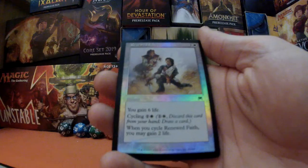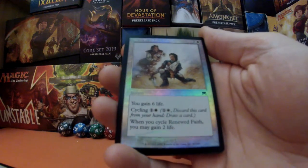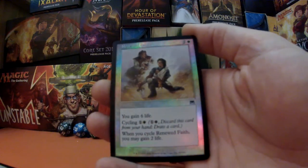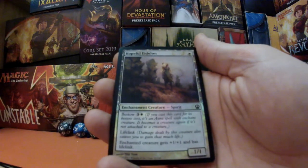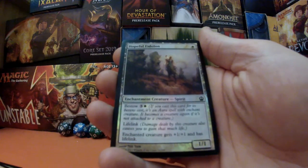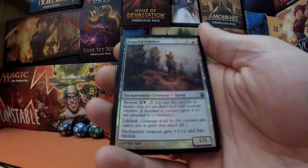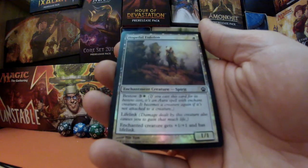Next we have Renewed Faith for three mana — two and white — you gain six life, which is pretty good. It also has cycling which will gain you two life. Looks amazing, love the borders. Followed by Hopeful Eidolon — it is an enchantment creature, it's a Spirit for one mana, it's got lifelink, and it's got bestow for three and a white.